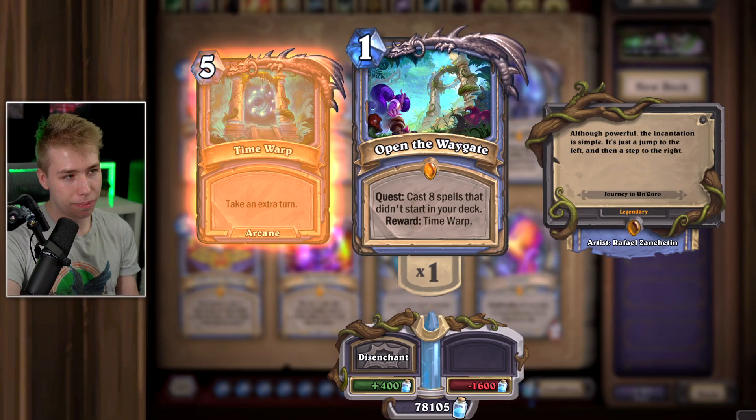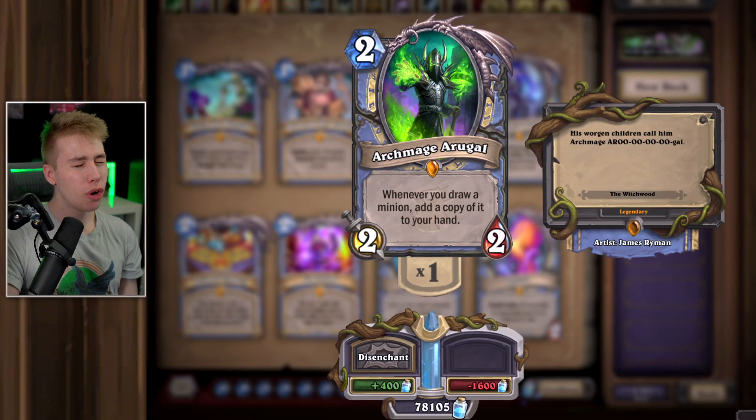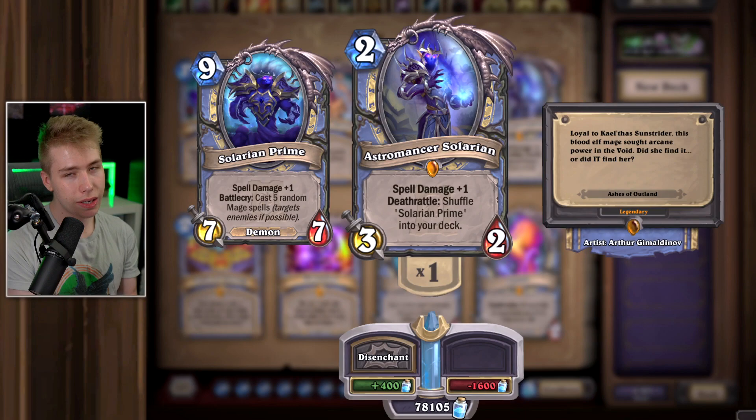Sky Temple — giant meme. Keep it for fun or disenchant it for dust. Archmage Arugal — garbage, but looks really good in golden with beautiful artwork. Solarian — still an alright card. You get a mini Yogg that only casts spells targeting your enemy, which is pretty good for a Reno Mage deck or a meme Mage with random cards. Keep him, though not necessary for anything. Deck of Lunacy — in Wild doesn't see play in short. Probably getting nerfed. Evocation — got nerfed from 1 mana to 2 mana, doesn't see play at all at the moment.